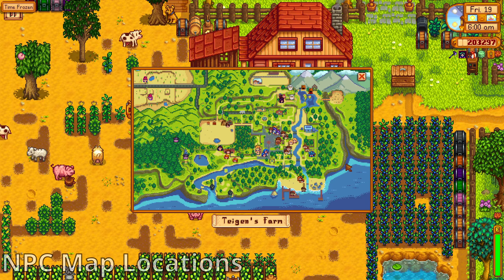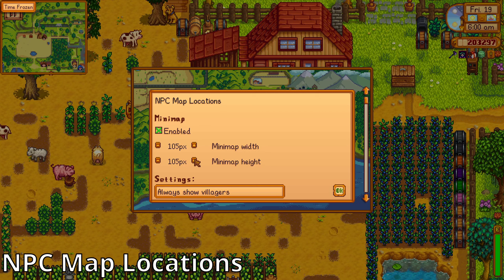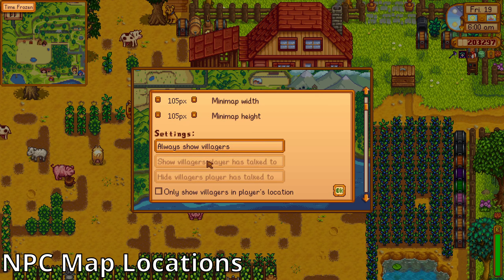Fifth, we have NPC Map Locations. This makes you able to see the location of NPCs and your fellow farmers if you play multiplayer. It is also a lot more accurate than the vanilla map, making it easy to find the person you are looking for. For it to work in multiplayer, the host needs to have it installed.